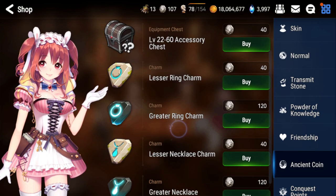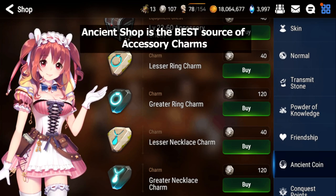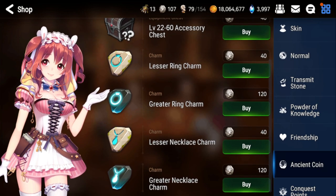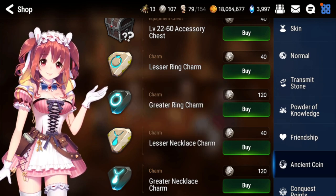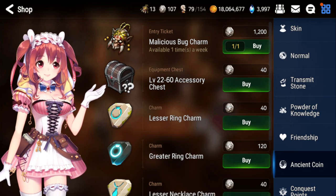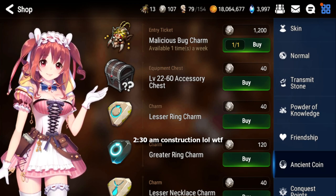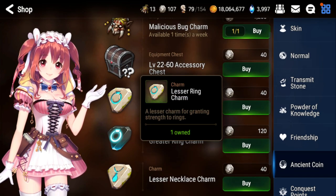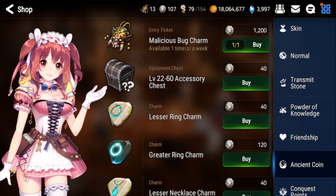If you don't need more malicious bug charms, I highly recommend buying the lesser or grader charms. They're both similarly efficient — lesser charms cost 40 and graders cost 120, which is three times the cost but also three times the EXP, so there's no real downside to buying just lessers. I buy the graders because I'm lazy and I want to slam charms as much as I can, since I end up plus-15 right-side gear more often than left side.